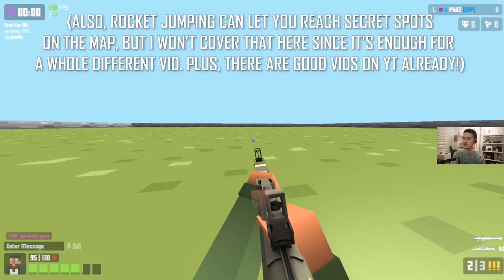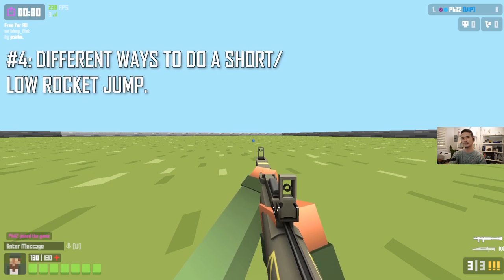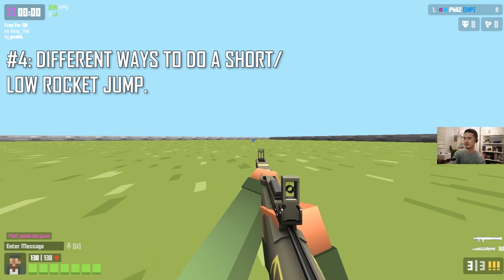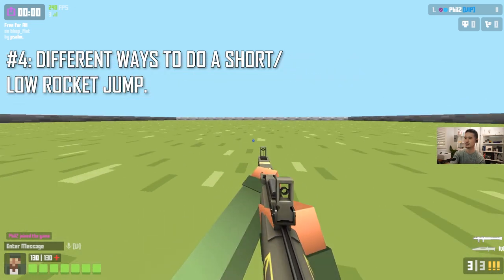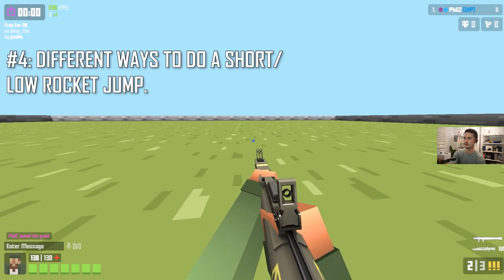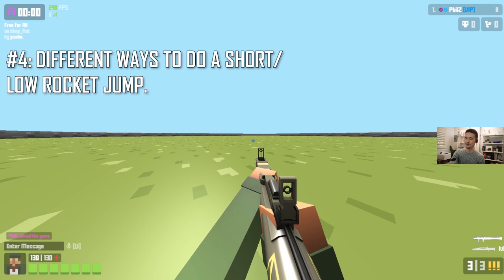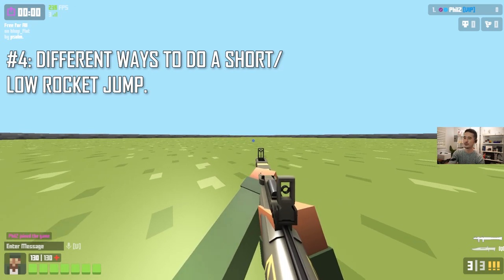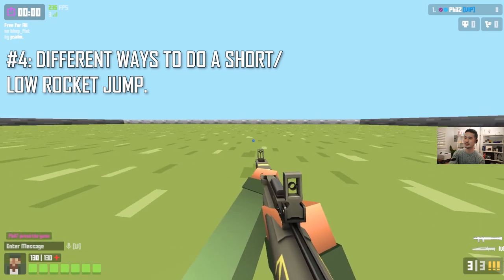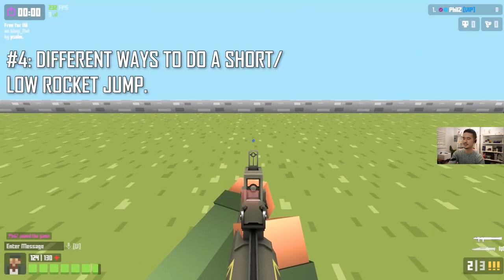You don't want to do the long jump all the time because if you're in the air too long you'll be very easy to hit and predictable. Tip number four is how to do short rocket jumps. One way is to look at a flatter angle, do a slide hop, then fire at that angle — you stay much lower to the ground, regain control of your character faster, and have more ability to decide your next move. An even easier way is to utilize aim down sights: just jump while holding aim down sights and keep holding it.